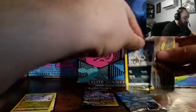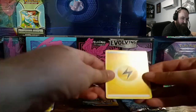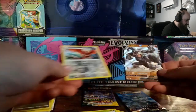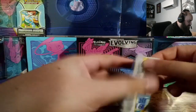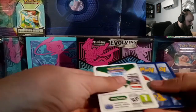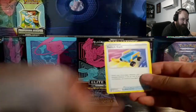Astral Radiance — I'm pretty sure this is where the Trainer Gallery started. First pack: Azumarill, Shieldon, Uxie, Poochyena, Yanma, Drifloon, Combee, a foil Noctowl, and a Machamp V regular. We got a V but it's definitely not the one we want. Second Astral Radiance pack: Drifloon, Sudowoodo, Croagunk, Ralts, Nincada, Mismagius, and a Vespiquen non-foil. No hits.